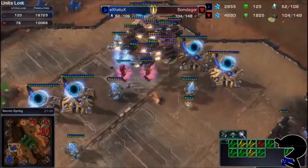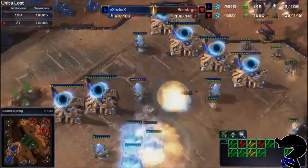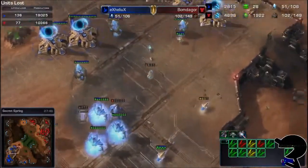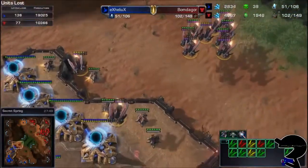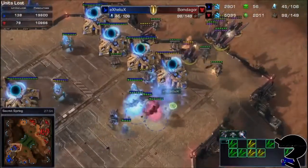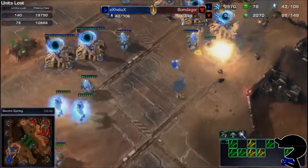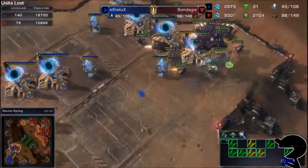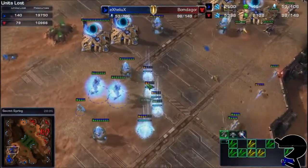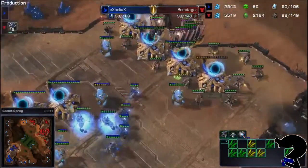Going up against this number of Archons, the Hunter Seeker Missiles are definitely going to take these out — even getting a number of those Observers. You've got three out of four Observers with one shot there, and then the Missile Turrets coming in the back. Does lose a number of Ravens there, but the Hunter Seeker Missiles — that was a really impressive split right there, actually, by Helix. So where does Helix go for the rest of this game?